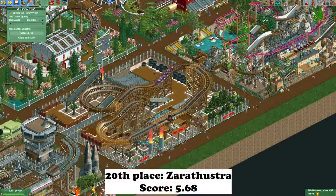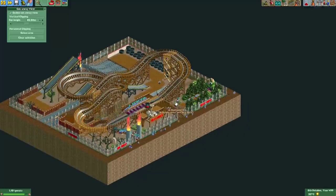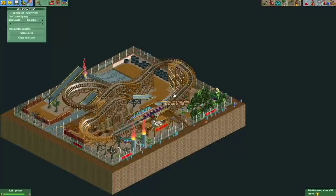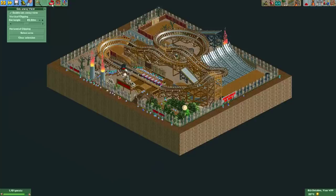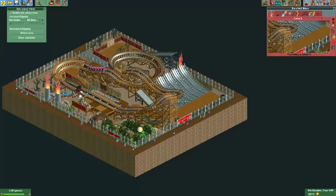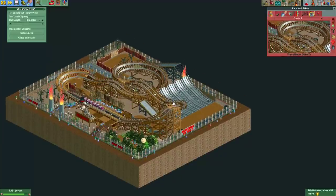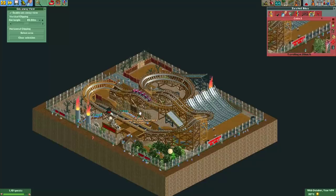Then we have the entry from Zarathustra. He turned his junior coaster into one called Hellrider and had a really funny story — his brother or some bullies took his coaster and changed it, so now nobody can ride it but them. There are signs saying 'No Kids,' 'Keep Out,' 'Danger,' and guests cycling around on hell-bikes, doing jumps over ramps between the coaster. It was a funny story and well-executed.